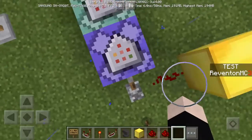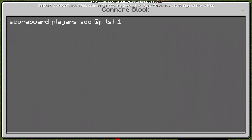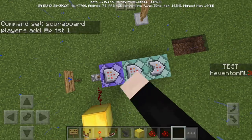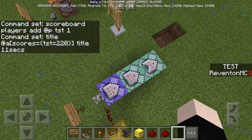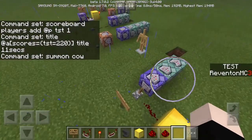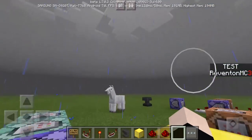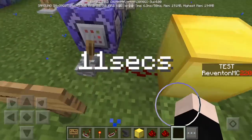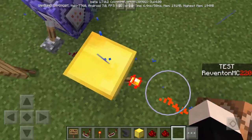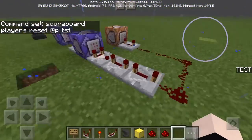Next one is the timer. It's similar to the last one but not quite. Scoreboard players add TST — it adds one to the TST timer, and this is the title. This timer is basically an 11-second timer; after 11 seconds it's going to summon a cow. This is one of the best ways to make timers. When it's done, it resets the timer back to zero.